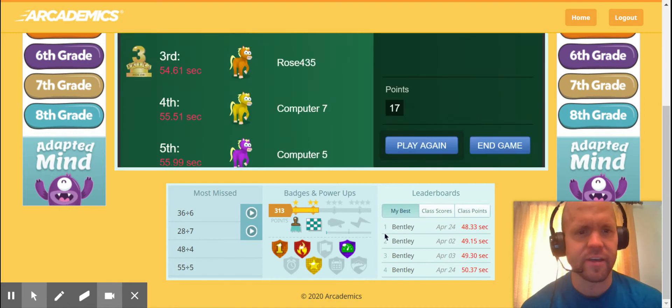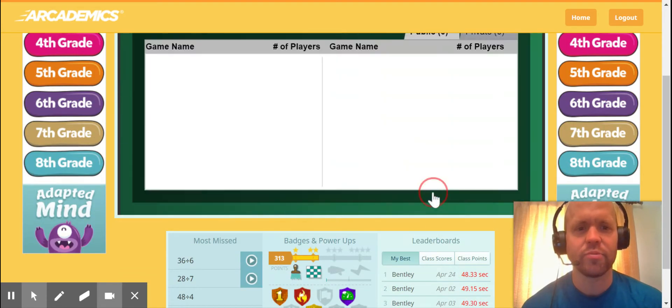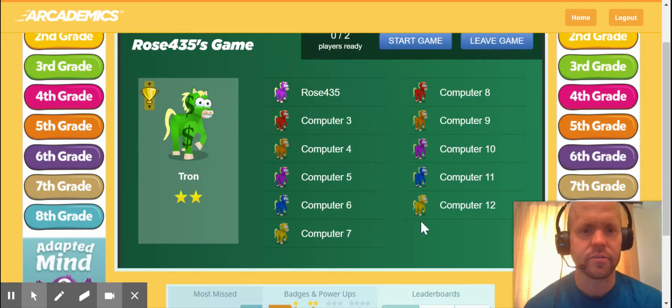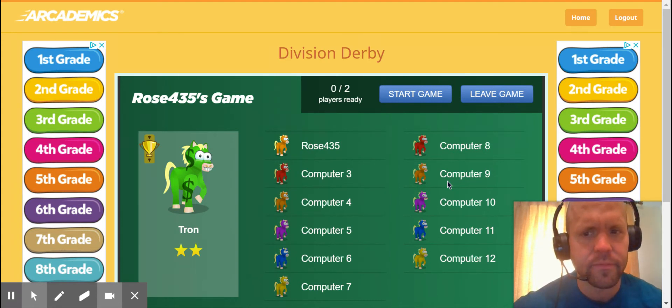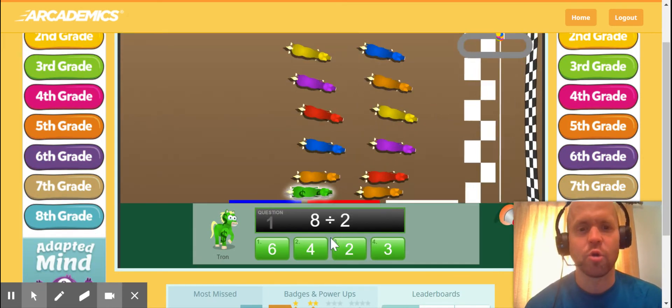I bet that was probably not even close to my fastest time. 56 seconds — you can see down here. Yeah, I'm much faster than that. We're going to play again. Maybe I'll be the money horse this time. Again, when you're thinking about division, division is just sharing of things. For example, 4 divided by 2 is if I had 4 cookies and I divide them among 2 people — how many does each person get? That's right, 2. They get 2. There we go. Now this time I'm just going to focus, really try to win. I'm going to show off right now is what I'm going to do.